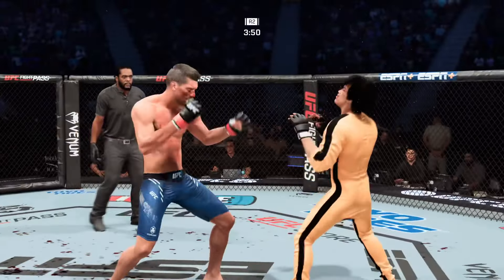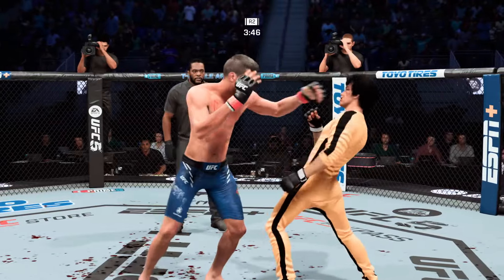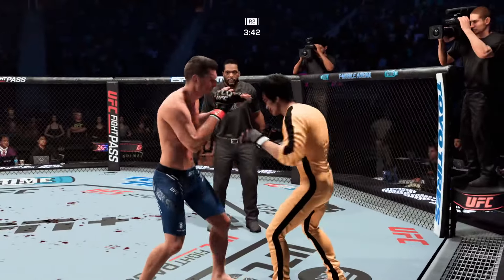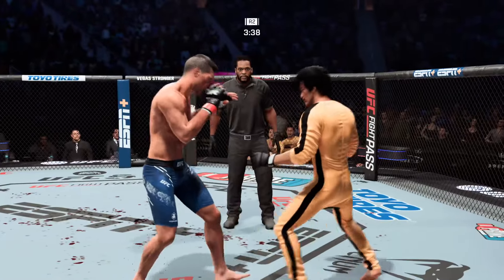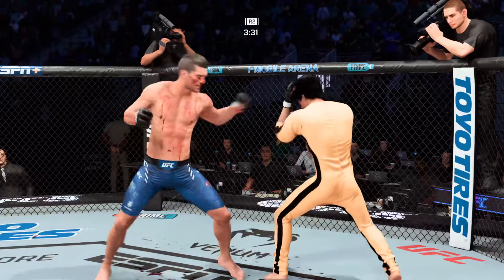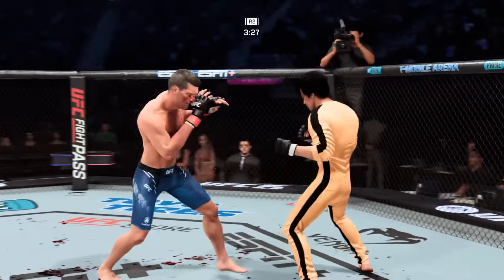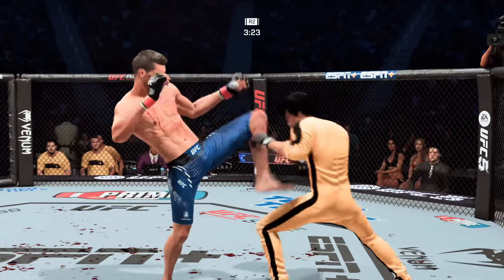Now lands a kick to the body. A beautiful land there by Steven Wonderboy Thompson. Let's see if he can close the distance and follow it up. He lands again, just like we saw in the last round, realizing a lot of success with his Muay Thai game tonight. Why change it? It's working from the very start of the fight — you saw the advantage that was predicted. He started to take advantage of it early.